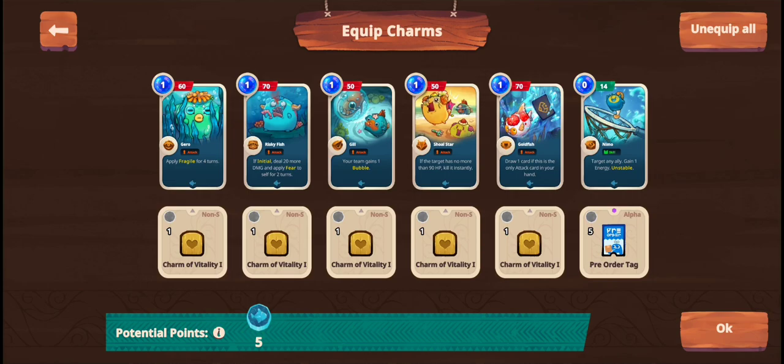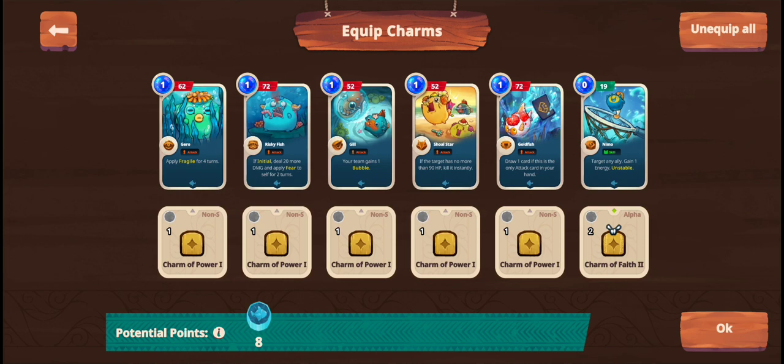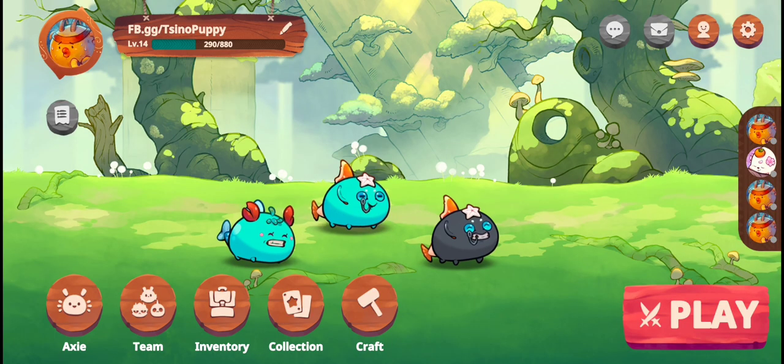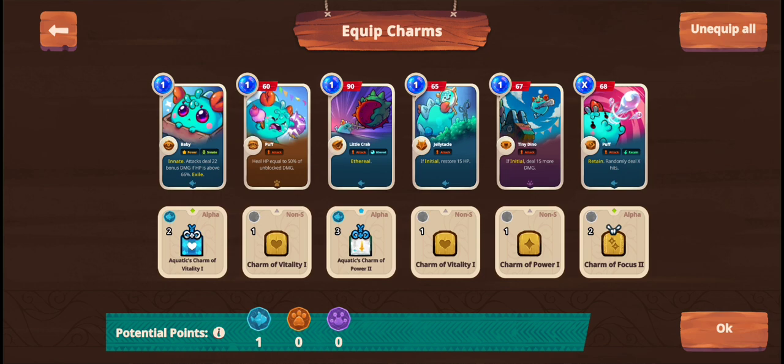So this is a pretty standard rune, it's a common rune and this is what I'm using. I use a pre-order tag in my front Nemo for burst purposes so I can utilize my Nemo before it dies. And this is my mid lane, nothing but commons. And my back lane, Puffy — I use a Hearty Warrior. Sadly, I didn't have more aqua runes but it really works.